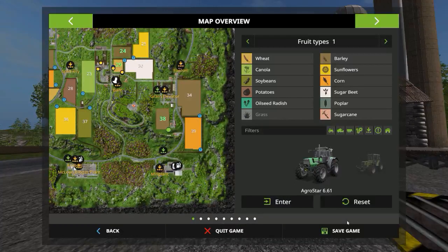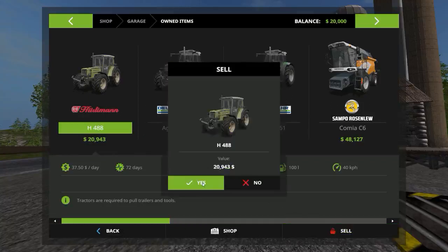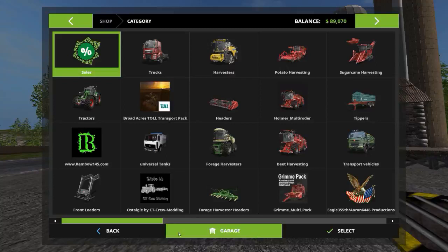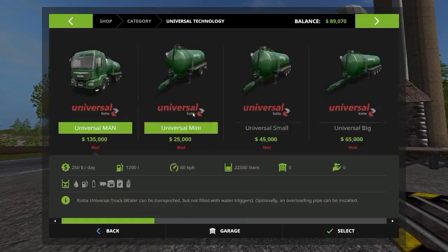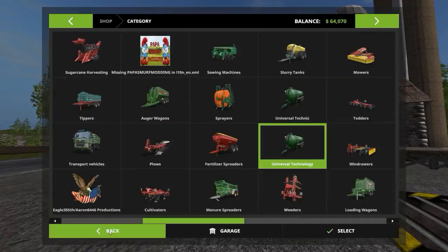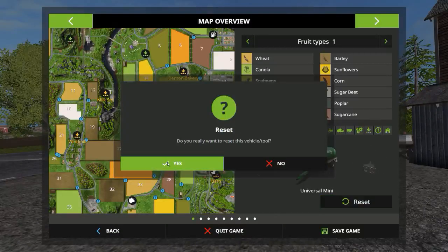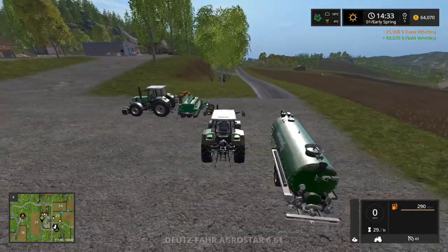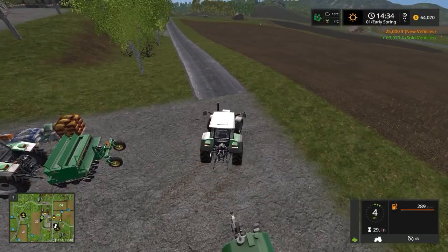One thing I want to check — let's go to the garage quickly and just sell the Hurleyman. We're not going to use it now. Just get some money in so we can buy some stuff. And then water tankers — let's give you guys an idea of where to get free water, which is a very important thing on any map. Otherwise you have to buy the stuff and go crazy trying to figure out where free water is.